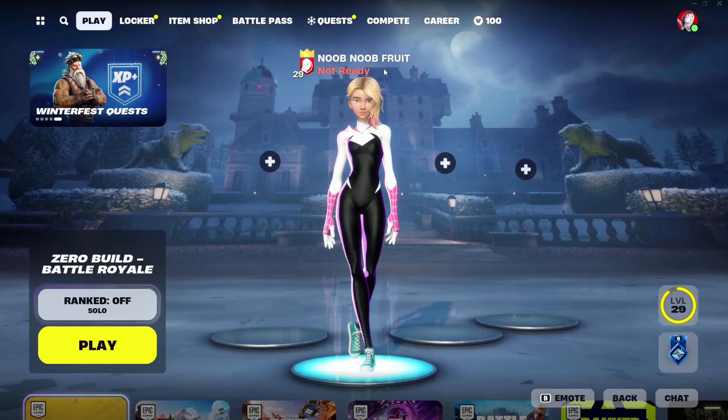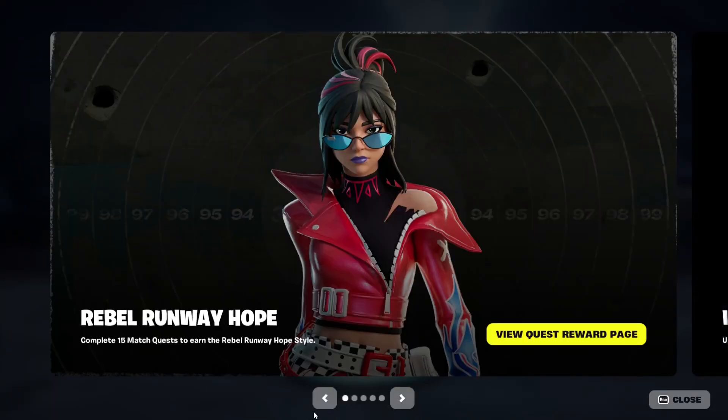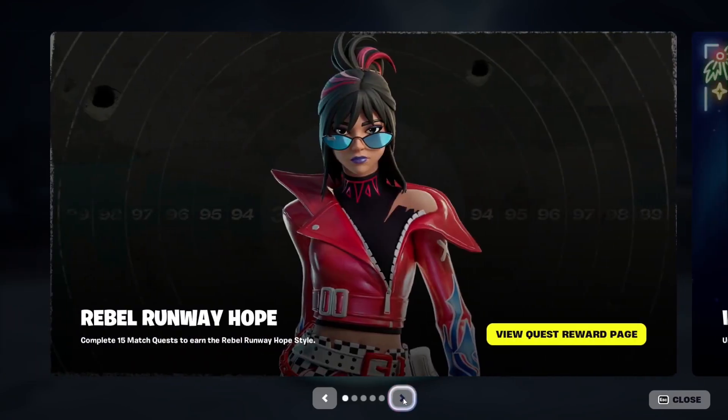Winterfest 2023 is finally here in Fortnite Chapter 5. There are a bunch of announcements including new options, new items, and new presents. These are the new weapons included in the game — the Sneaky Snowball Launcher has been in game for a while, and now we also have the Icy Grappler and the presents in game as well.